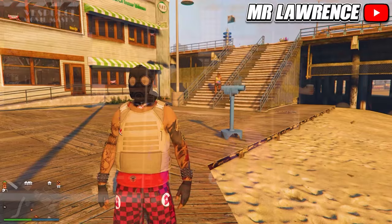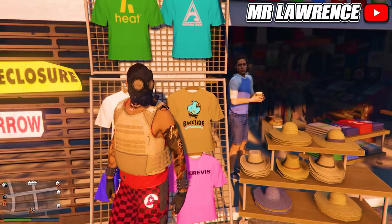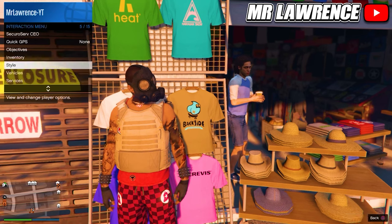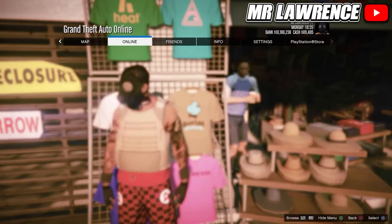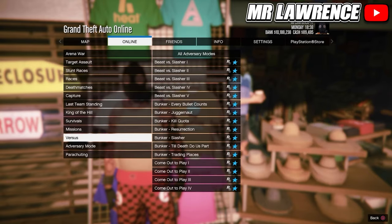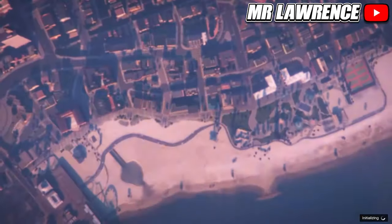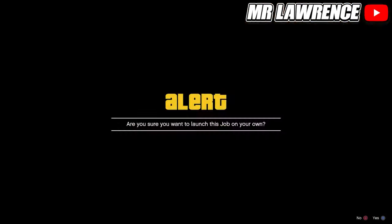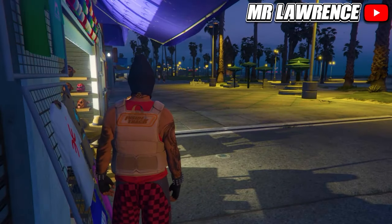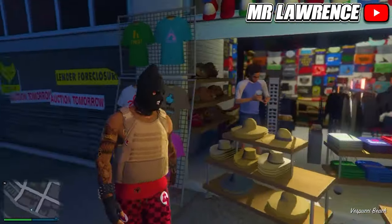Save this outfit over at the mask store and save it in your first slot. Now equip this outfit a couple times. Then open your post mail, go to online, jobs, play job, Rockstar created missions and start a Titan of a job. Start it on your own and wait till you load in. If you spawn in with a random mask, you will need to restart GTA. When you are back, start a Titan of a job again.